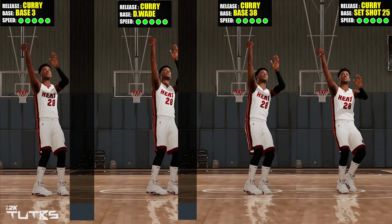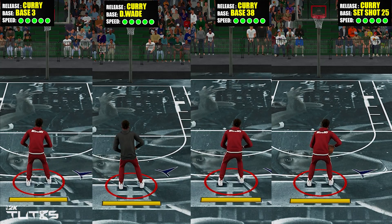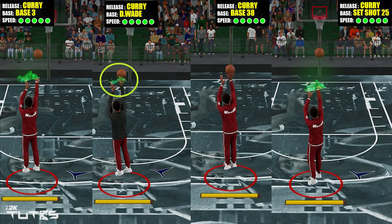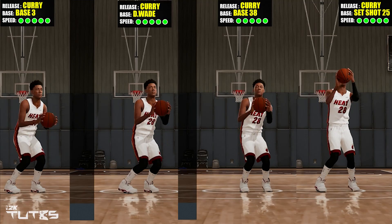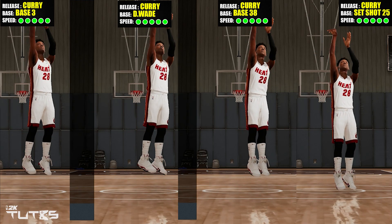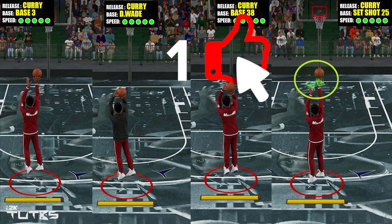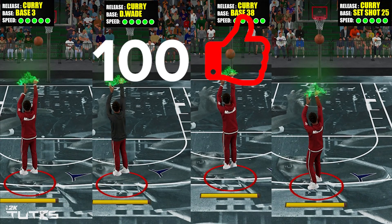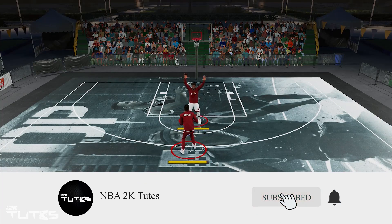So in summary, compared to those bases, Set Shot 25 is the fastest. And even though the release is so low, the challenge average is low as well because the release is just too fast. In terms of side drift, you don't need to worry about which side is better to shoot because it doesn't have much side drift. I'm not fully judging those bases because we haven't covered green window yet and all that. But for me personally, I think this info is already a big deal because at the end of the day, your green window will be affected by the challenge percentage — unless you're very conservative and only take wide open shots.